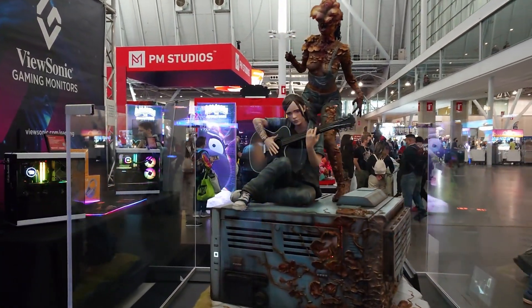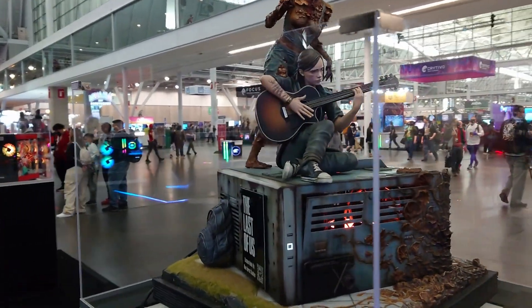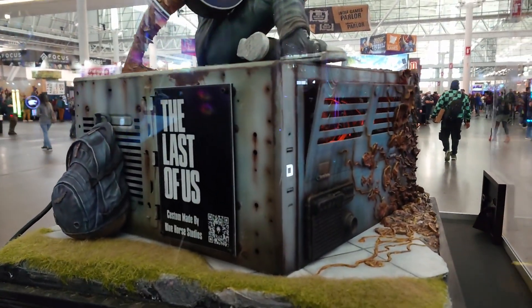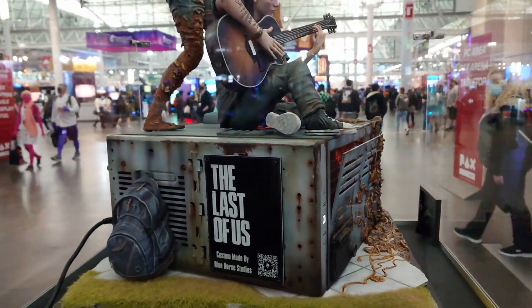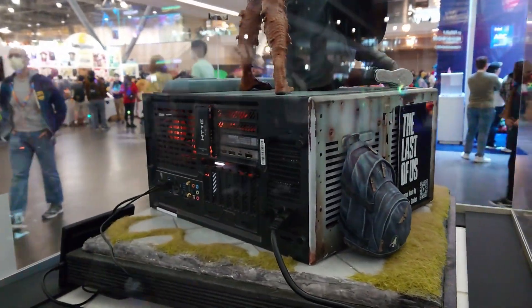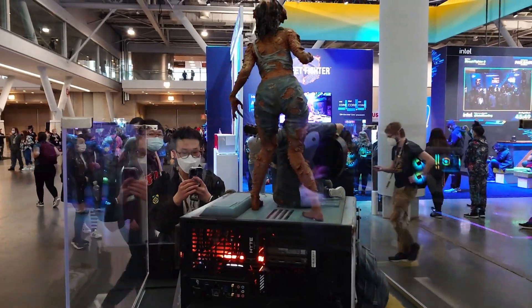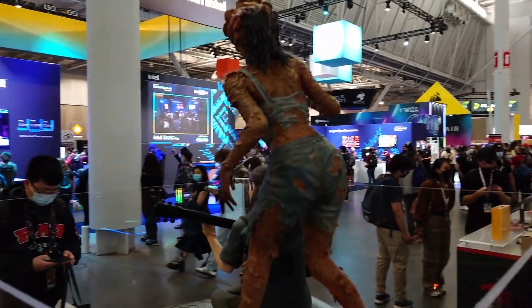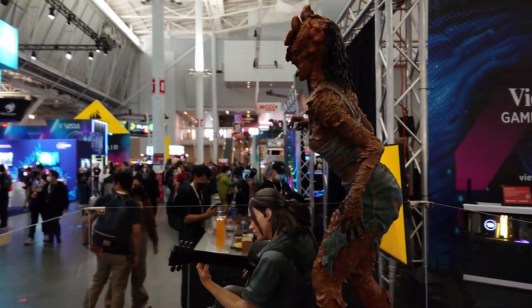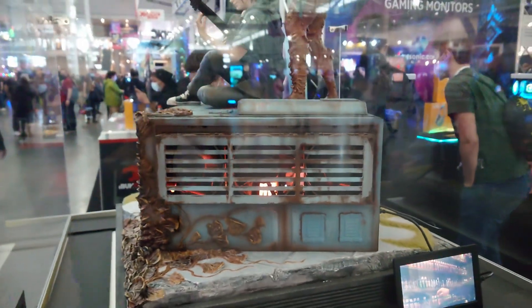They put a lot of work into this for PAX East. And it's so tall I actually have to back up, which is hilarious. But if you get close, you'll see all the little things they did to really show wear and tear on this Hyte case. So Hyte is a division of iBuyPower, for those that don't know. They've done a spectacular job — this is actually the first Hyte case I've seen built on its side like this. You can see the sculpture that they did, absolutely spectacular. You can see the RAM in there; it is Kingston Fury DDR5. I'm a big fan. Shout out to Hyte and BeQuiet for putting this together.